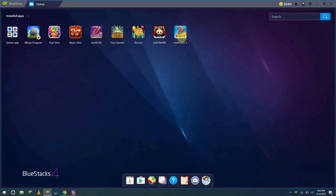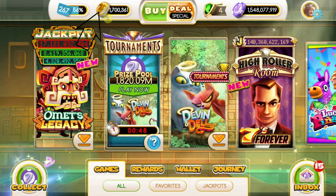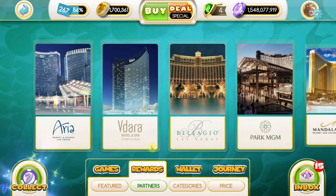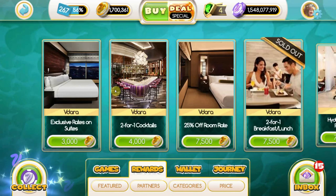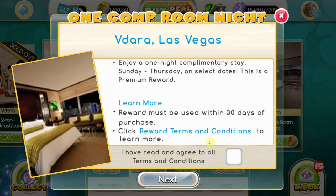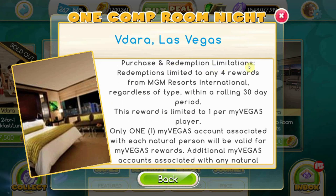You can also do the same thing in mobile versions of the game. In the MyVegas app, select your gold coin icon at the top of the screen. Click View Rewards on the next pop-up. Select a category in the rewards catalog, then select a reward. Past the reward description, click the blue text that reads Rewards, Terms, and Conditions. The second line will always say: 'Redemptions limited to any [blank] reward from MGM Resorts International.' Once again, the blank will be filled in with your precise number.